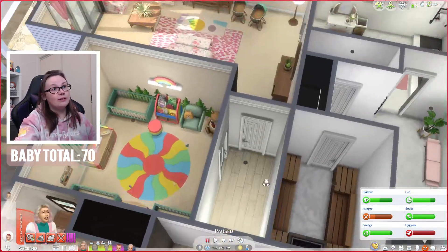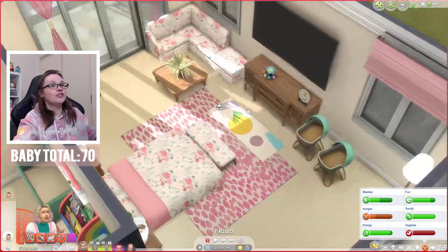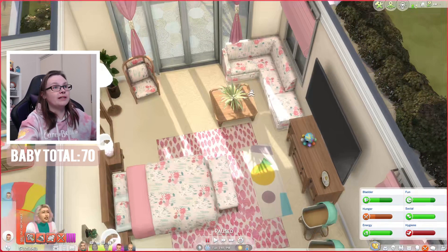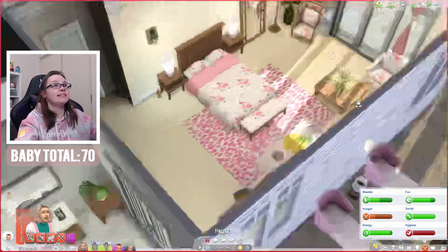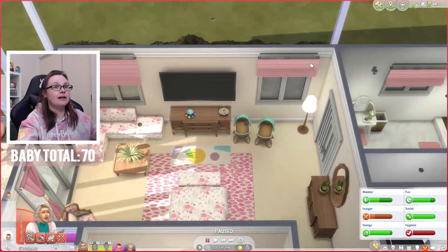And then if you come through this door here, this is actually Venus's bedroom. We've got a couple of little baby bassinets there. I did remove the mod that makes the bassinet invisible, so the babies will actually show up in those bassinets. There's a cute little couch over there for Venus — it's pink with some teal accents. We're kind of bringing the vibes of the old house into here, but not overly.